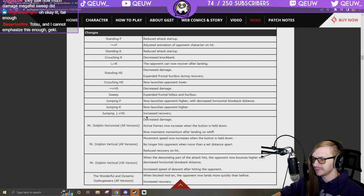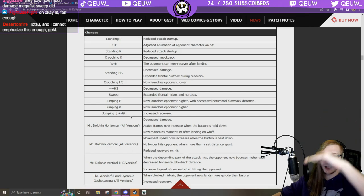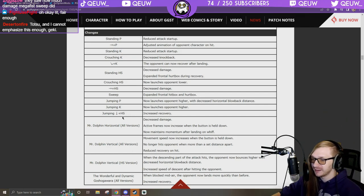Crouching H now launches opponent lower — I assume that's a nerf. Oh, that's how she does her burst safe combo — now you can burst it. 6H: decrease damage — another big win for the boys. Sweep: expanded frontal hitbox and hurtbox. Jumping P now launches higher, jumping K launches higher. Jumping K: increased recovery — she could hit Potemkin and still have a lot of advantage before, so now it has more recovery.